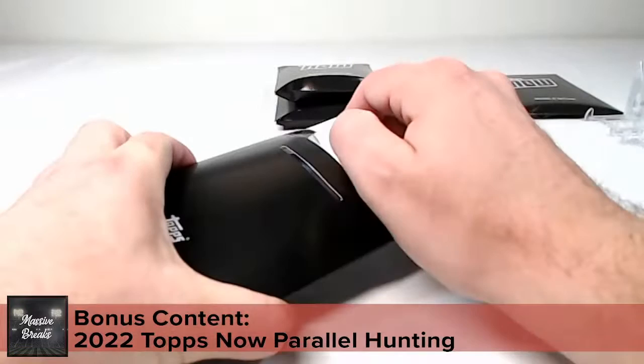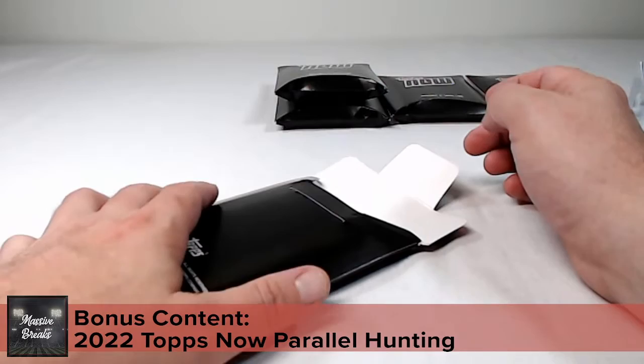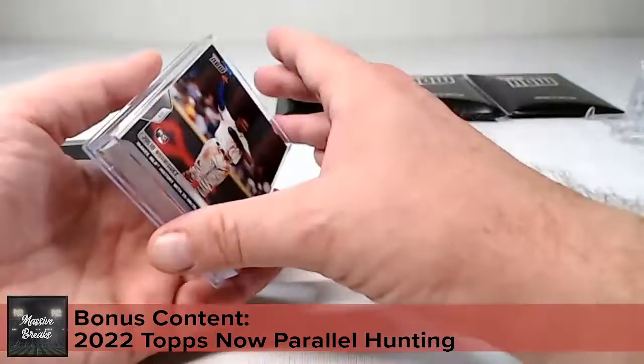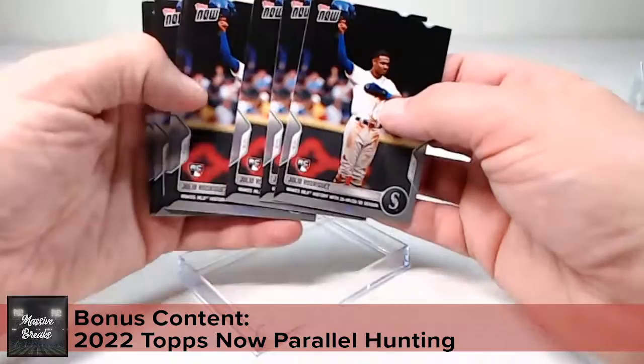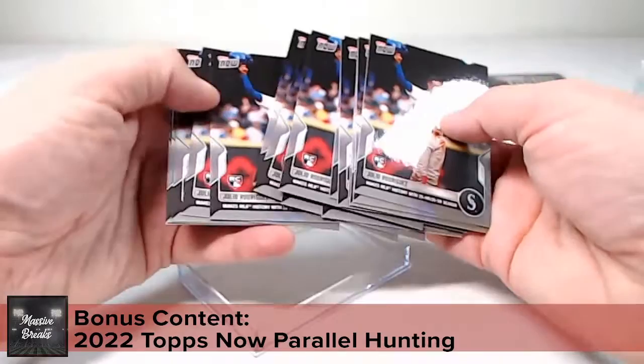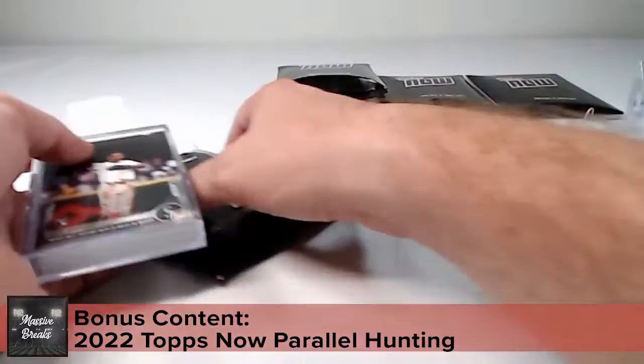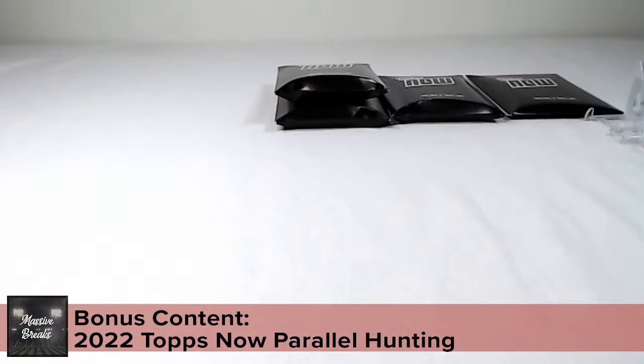Those sets may not have as many parallels as some of the major league ones. Up next is the Julio Rodriguez card number 899 — print run of 7,272. This was his rookie season when he had 25 homers and 25 steals. With a print run over 7,000, it's a tough parallel to catch — and yep, no luck. Still a nice rookie to hold on to; relative to flagship, 7,000 is actually a nice limited print run.